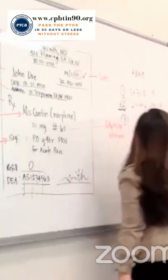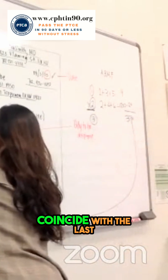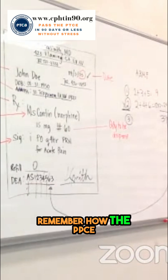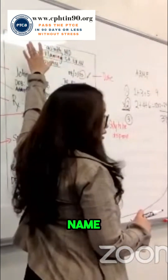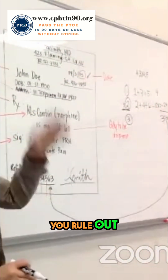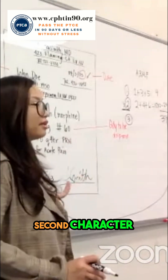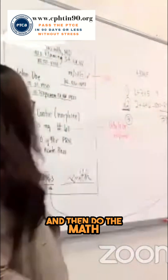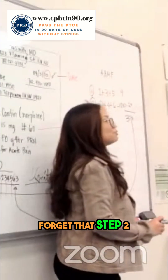Now here comes step three: add the two sums. The last digit should coincide with the last digit of the DEA number. Remember how the PTCE will be worded? It will give you a doctor's full name, and four options for DEA numbers. You rule out the ones that don't have the S for the second character, rule out the ones that don't have an A, B, or M, and then do the math. Is that clear?